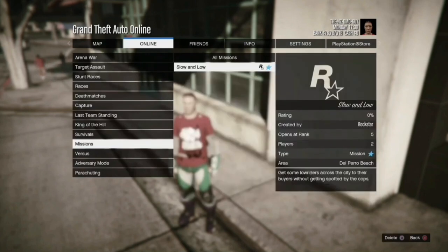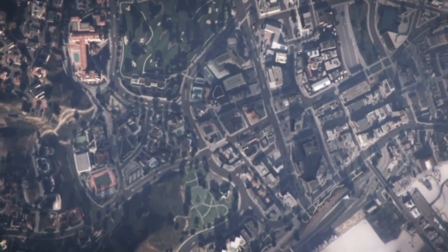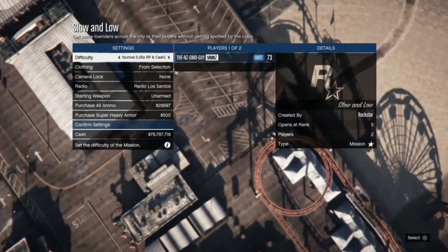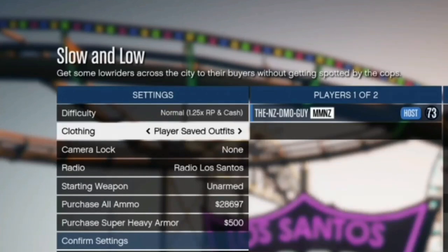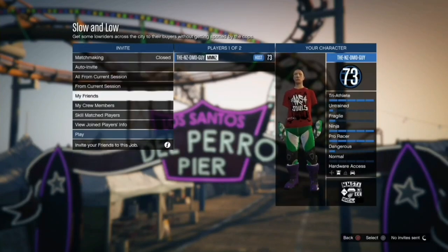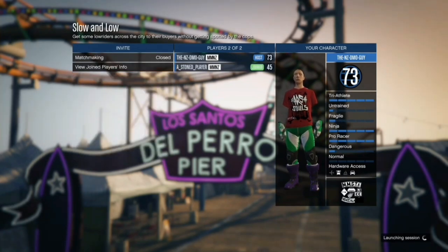From here, go into Bookmarked, go into Missions, and start up Slow and Low or Point and Shoot — I'll put those in the description. Once you get into the job, invite one friend. Before you do, head down to Clothing and make sure you change clothing from Selected to Player Saved Outfits — it must be set like that. Then confirm settings and invite one friend to the job, then play the job.